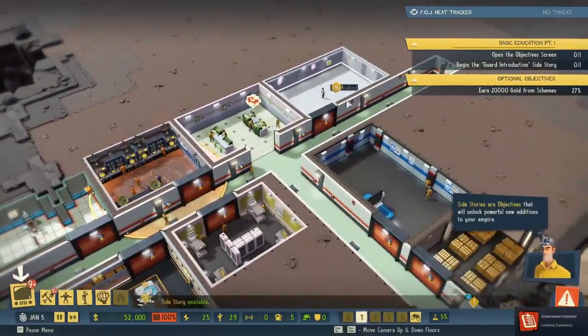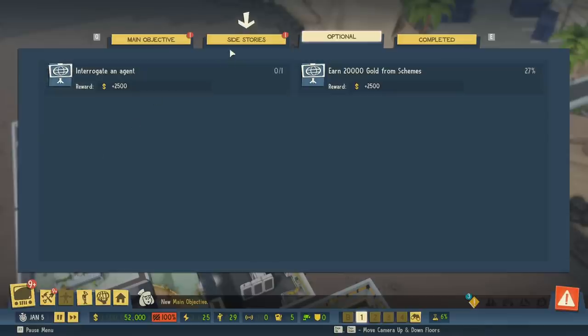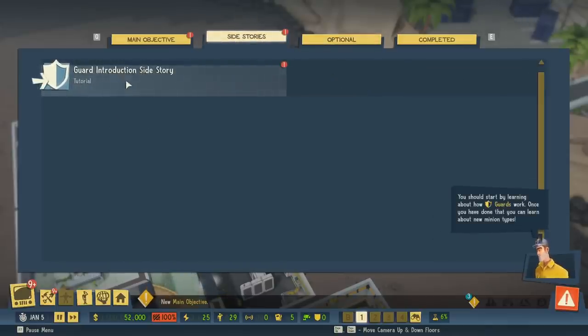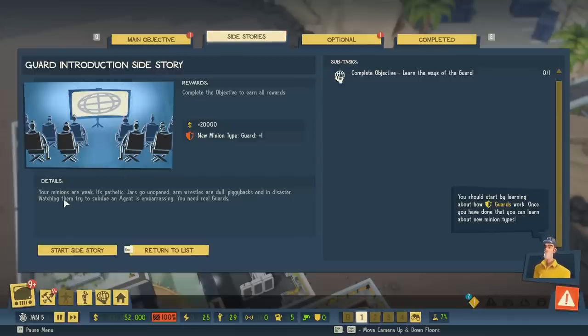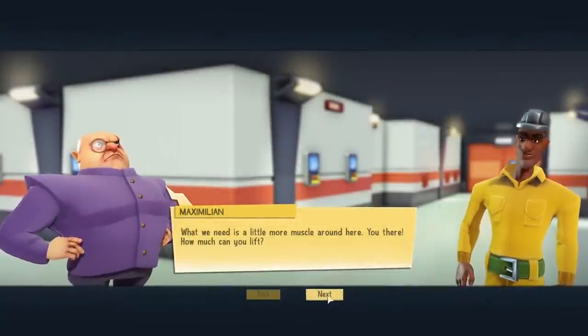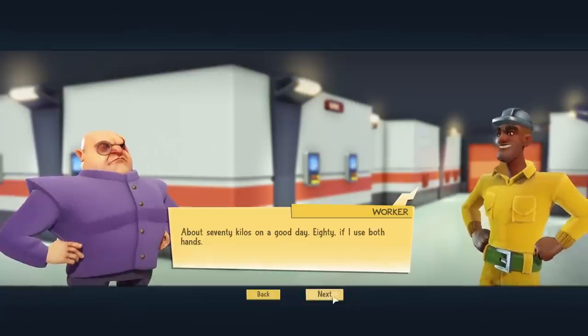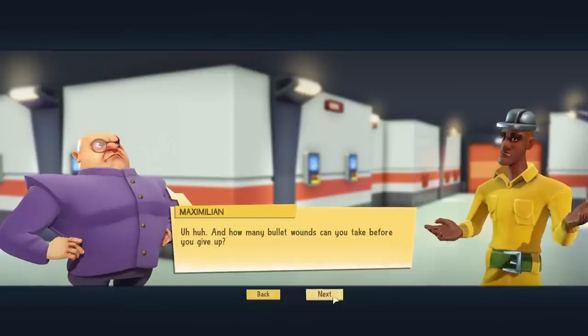Side stories are objectives that will unlock powerful additions to your empire. You should start by learning about how guards work. Once you have done that, you can learn about new minion types. Your minions are weak. It's pathetic. Jars go unopened. Arm wrestles are dull. Piggybacks end in disaster. Watching them try to subdue an agent is embarrassing — you need real guards. What we need is a little more muscle around here. You there, how much can you lift? About 70 kilos on a good day. 80 if I use both hands.